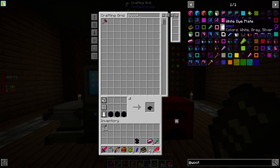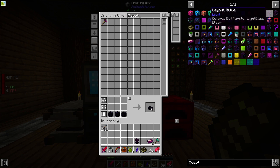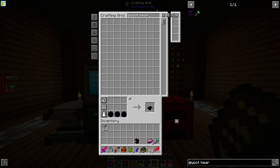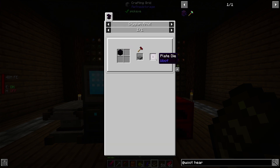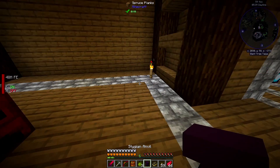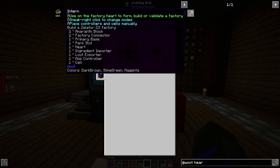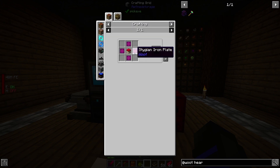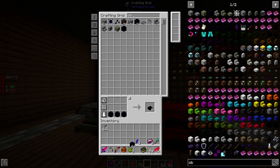We won't get into it today but Immersive Engineering was added too, so we got cloches — we don't have to build the big mass of farms. We could put one seed in there and grow a ton. Back to Woot — I'm just excited about all these new mods being added. We need the plate die, which means putting the stygian anvil down. Let's put the anvil right there.